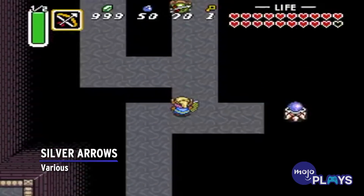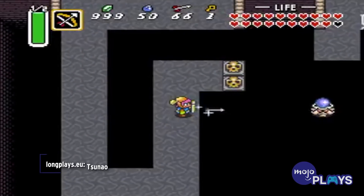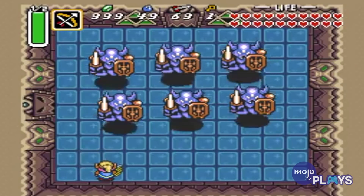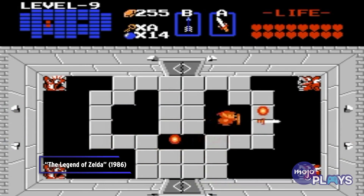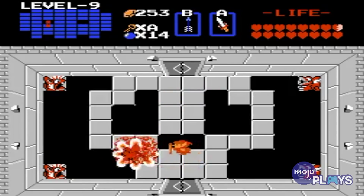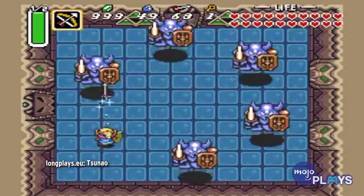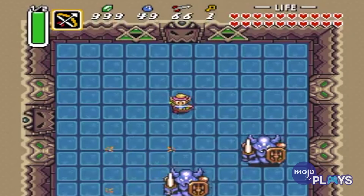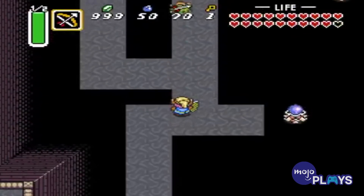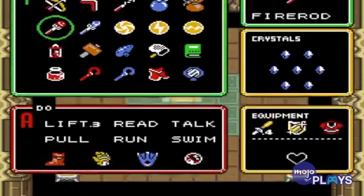Silver Arrows — Various. Arguably a precursor to items like the Light Arrows, the Silver Arrows are even more powerful. In both games they appear in, the Silver Arrows are the only way to defeat the final boss, Ganon. Not only that, but in A Link to the Past, the Silver Arrows can kill nearly any enemy with one shot — that includes some bosses too. It's always satisfying to destroy strong enemies that once gave you trouble by blowing them away in one hit. They may be Silver, but there's nothing second best about these arrows.